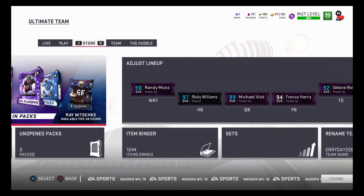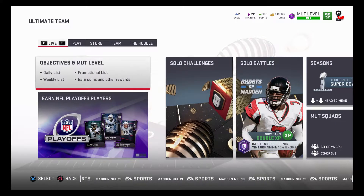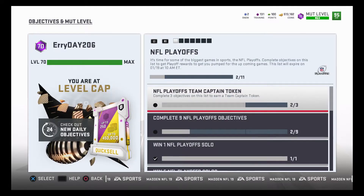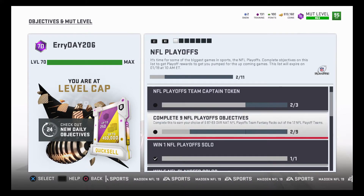That's the promo in a nutshell. We're still figuring out how to approach it, but I do know you're going to want to do the objective sets. It says 'complete the objectives on this list to get a playoff reward.' This list will expire on January 19th. If you look, you get an NFL playoff team captain token — you just need to complete three of the nine objectives.